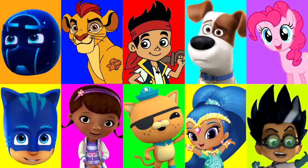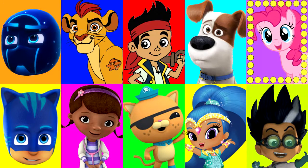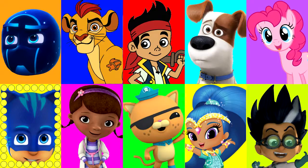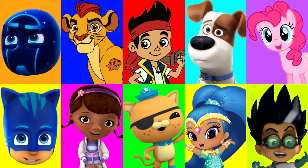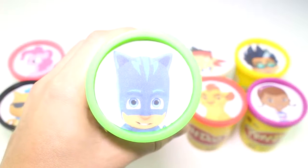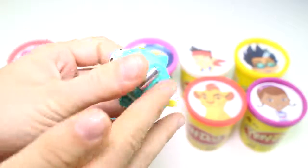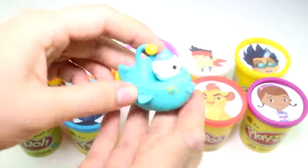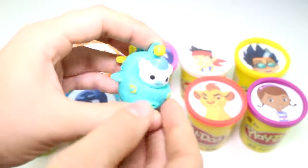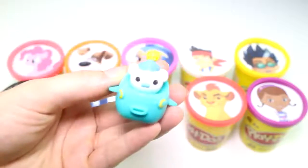Alright guys, let's see which character it will land on first. Around and around it goes — which character is it gonna land on first? We don't know. And stop. It landed on Catboy from PJ Masks. Catboy has the green play-doh cup, and here's Captain Barnacle in his Gup A. It has wheels on the bottom so it can move. He looks so cool, and super tiny in there — you can only see his head. And there's a propeller on the back as well. This is really cool, you guys.